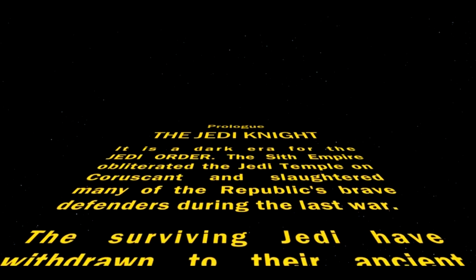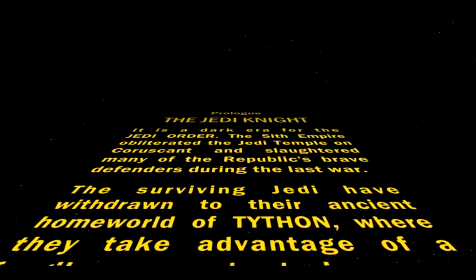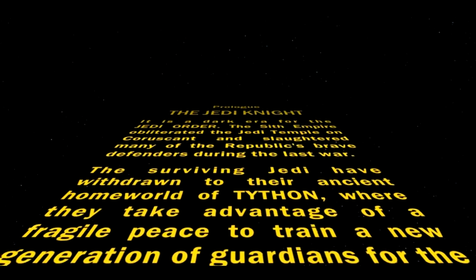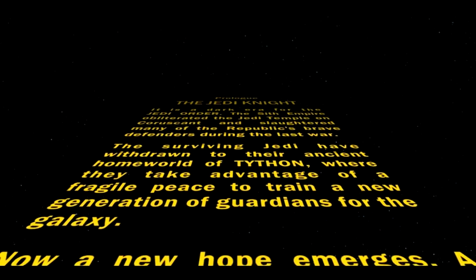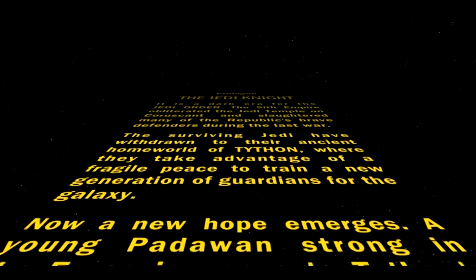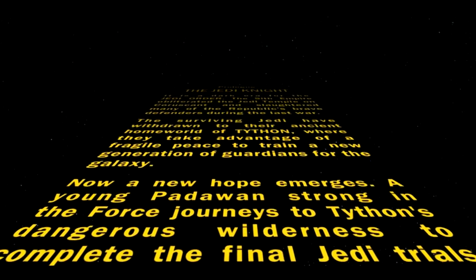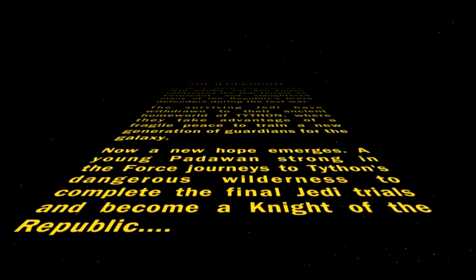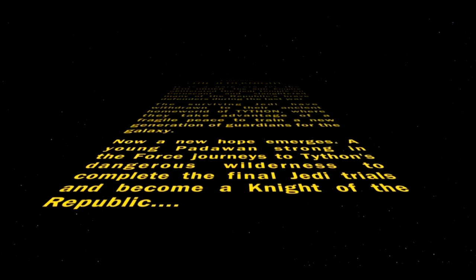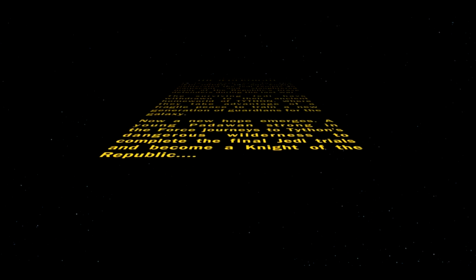It talks about how the Jedi Order was obliterated on Coruscant, the Jedi Temple — for those of you who don't know, it's the main Jedi area. The Sith cinematic, when you choose to make a character there, actually plays that operation and how it was destroyed, which I thought was pretty cool. They moved to the world of Tython, which is the old Jedi Temple world, and they choose to hide there and train their new Padawans — the ones they recruited. All the surviving Jedi are there, with some probably becoming more prominent since others above them have died.